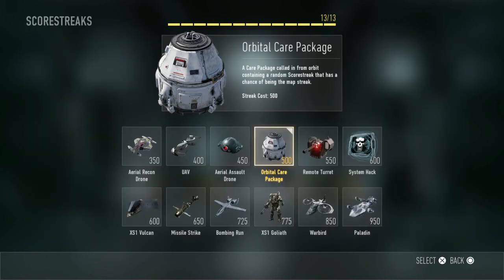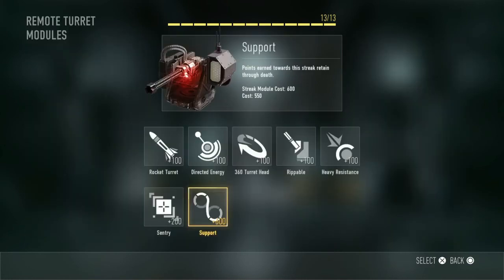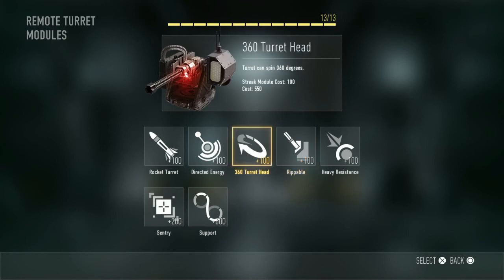For the Remote Turret I would recommend using the Sentry attachment. The available attachments are Rocket Turret, Directed Energy, 360 Turret Head, Rippables, Heavy Resistance, Sentry and Support. I would recommend the Directed Energy attachment, the Rippables attachment and the Sentry attachment — they're really good. It's going to be a fairly expensive build but it makes the Remote Turret really powerful.